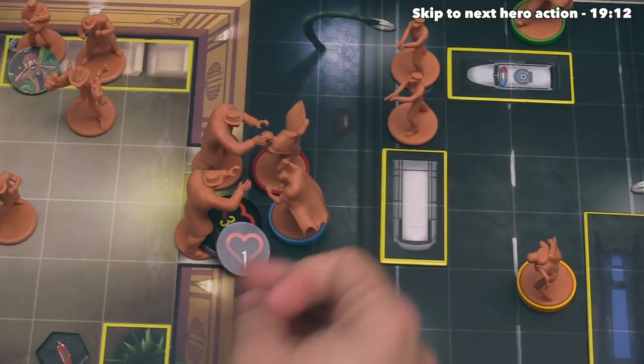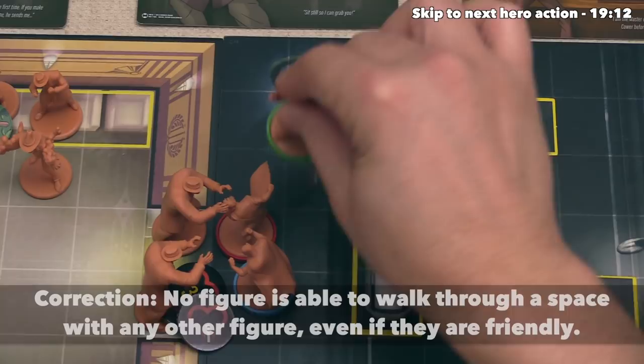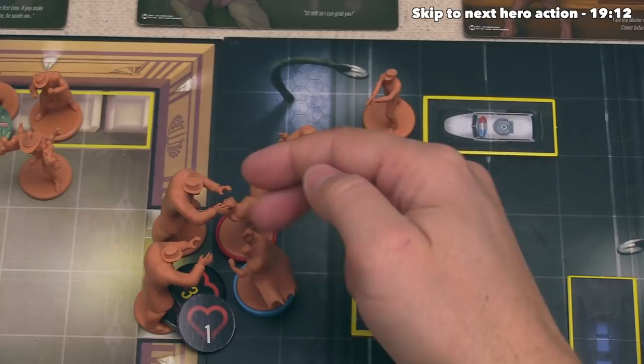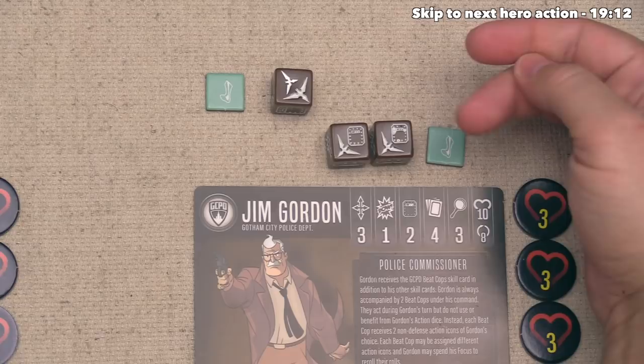Both Beat Cops have activated, so now Jim Gordon can go, and he's going to start with a move giving him three movement points - he goes one, two, three. Now he's going to do a ranged attack against this wounded Crusher that just needs one damage to be knocked out. Gordon has a base attack of one, so they are going to use this to increase the battle dice up to three. They know the Crusher rolls four defense dice and would really like this attack to break through.